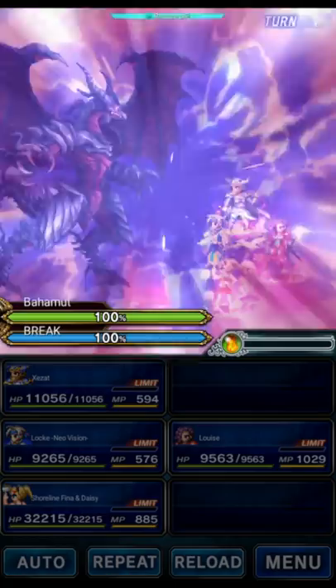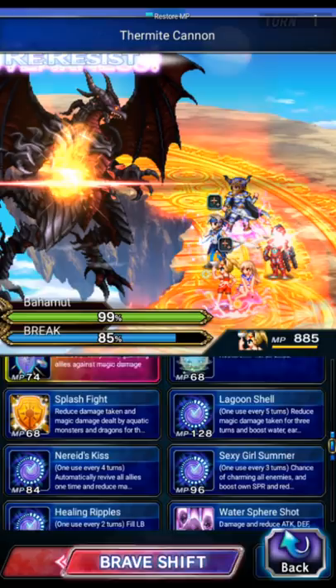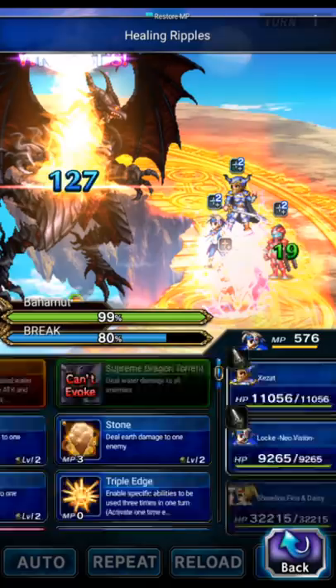To start off, we're going to have Louise go to the base form where she is going to just punch the boss with her thermite cannon four times. Shoreline Fena and Daisy are going to do healing ripples and Nearit's Kiss to fill the LB gauge.